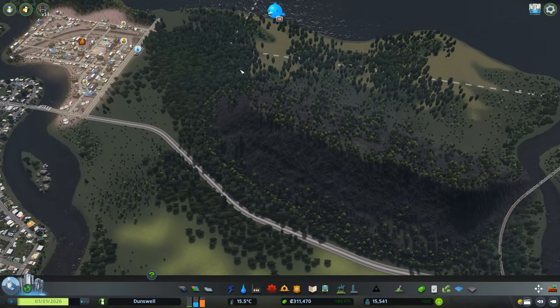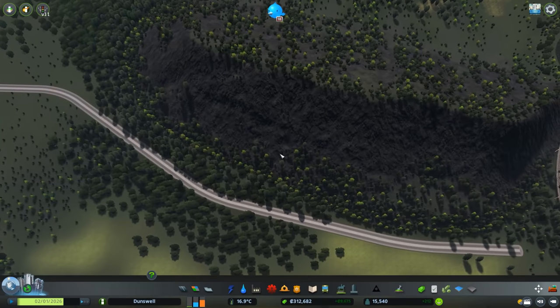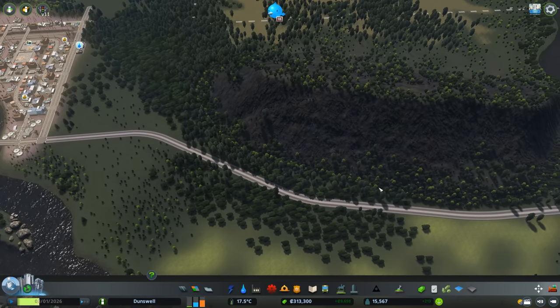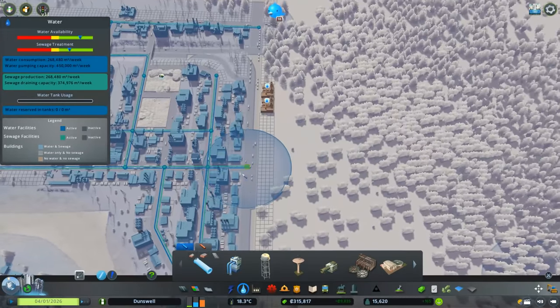You can see there's kind of an outline here of deciduous trees — these were placed on the map by default, and I placed more because they were available. The rail line is going to follow this little path of deciduous trees, come up to over here, and then I'm going to have a Y intersection: one rail going to the port area and the other going to our oil facility.